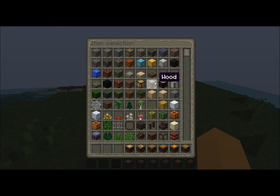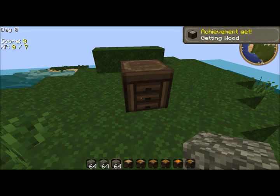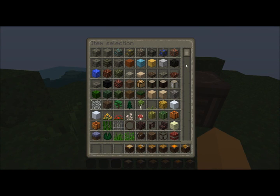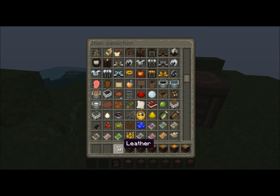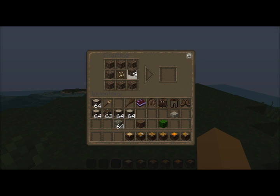I'm going to grab some wooden planks now because I'll be needing them later. We also need a piece of leather — put the leather in the middle to craft yourself a hunter's lodge. So this is everything that's available so far.